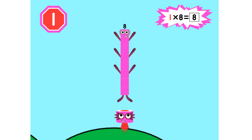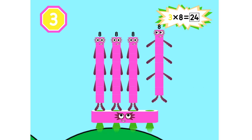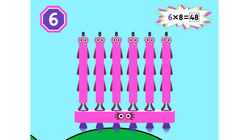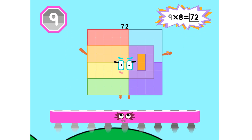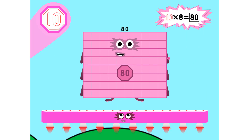Super 8's assemble! 1 eight is 8, 2 eights are 16, 3 eights are 24 — we will heed the call — 4 eights are 32, 5 eights are 40, 6 eights are 48 — we'll catch you when you fall — 7 eights are 56, 8 eights are 64, 9 eights are 72 — here's the biggest of them all, the Super 8 who has it all — 10 eights are 80.